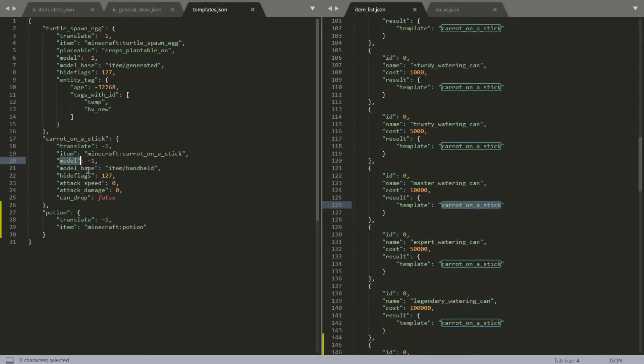We also have the carrot on a stick for watering cans — I remodel those by setting the model and base again. We can hide the flags, and we can set attributes like attack speed and attack damage to zero so if you hit someone with the carrot on a stick it doesn't damage them. We also specify that you cannot drop the item, so if you try to drop it, it won't let you.